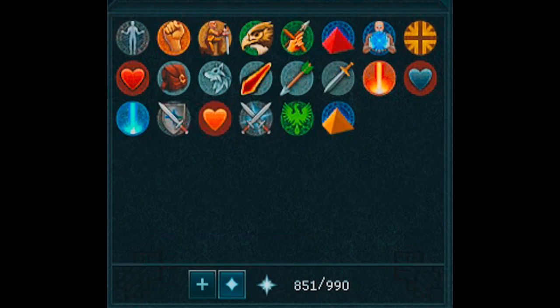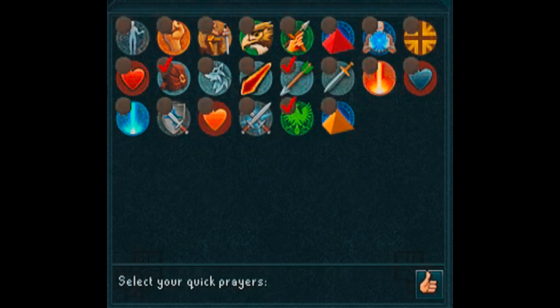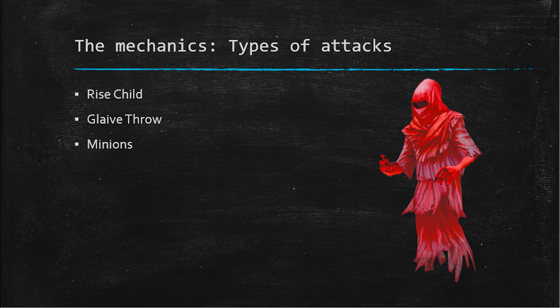For your quick prayers, you're going to want to have them set to rigor, protect from range, and protect items. Now we're going to talk about the different types of special attacks you're going to have to pay attention to and how to deal with them. The three attacks are the rise child, the glaive throw, and the minions.